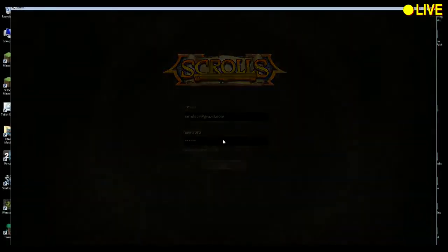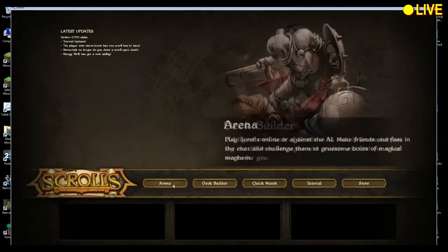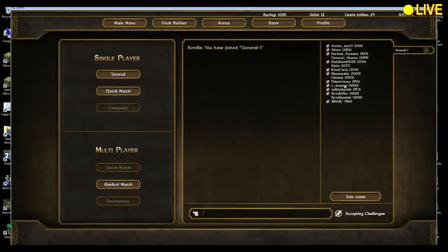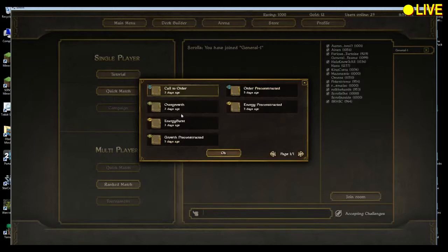Alright, greetings. This is going to be some Scrolls play. The point of this is for Thaum to show me how it's done. Thaum, are you there? Yes, I am. Basically, Thaum is going to be trying to help me out because I can't quite seem to get the hang of this. Why don't you play against the computer so I don't know what you're doing. I'm going to do a quick match against medium. I took the pre-constructed decks and just added all my cards, like six cards.